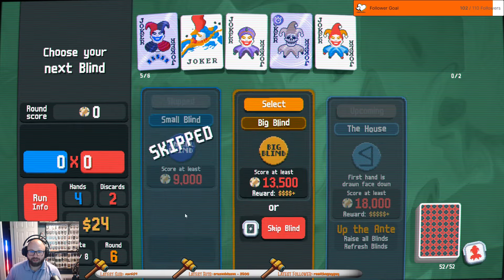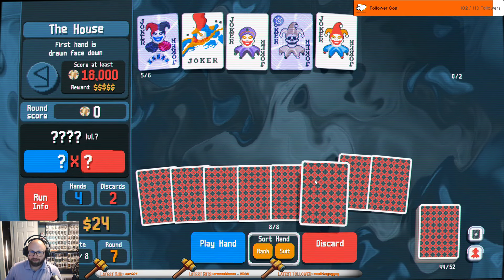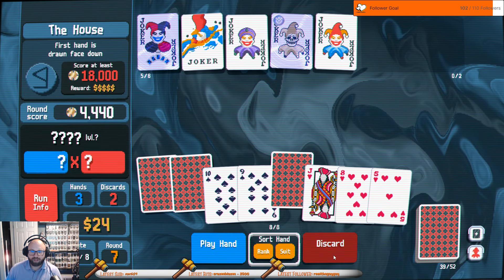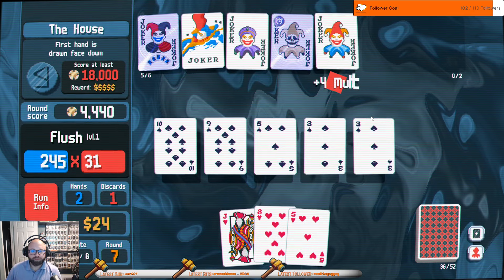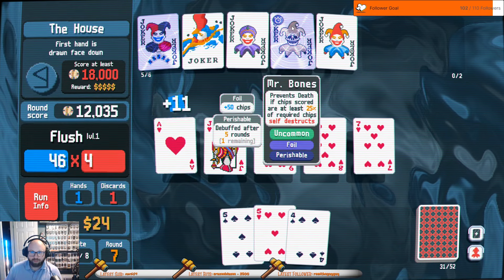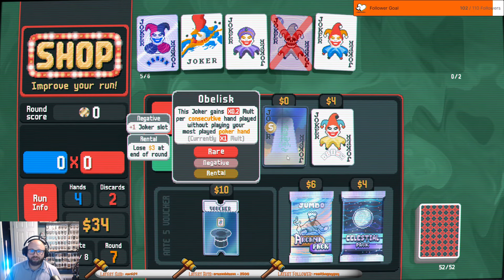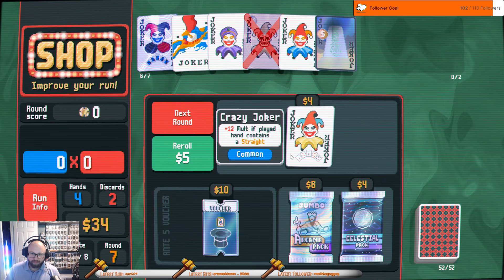I have an extra joker slot now, man. Neptune is fine. That's pretty good, this is also pretty good, but I'm gonna have to skip both of these. Get lucky — oh, we got three of a kind, so we at least scored points. Two more hands. This is probably my least favorite joker period, but I'm gonna take it.